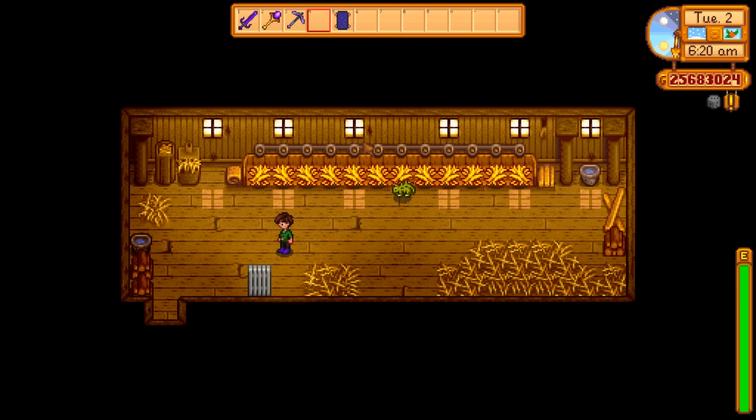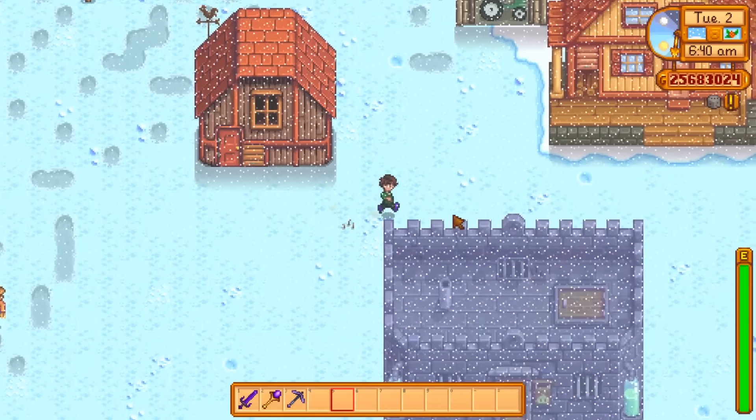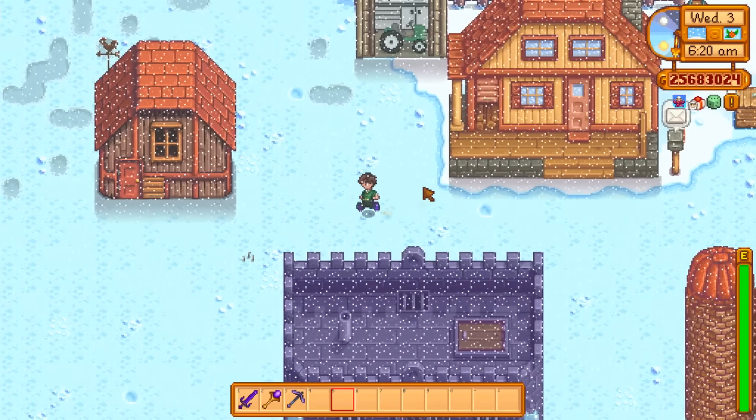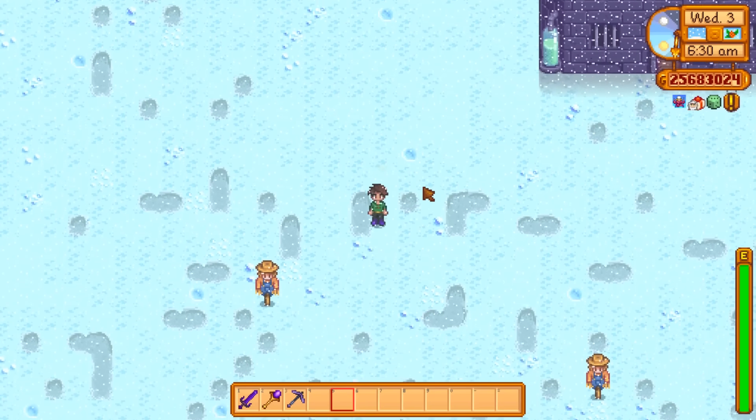There is also an exploit using wallpaper number 108 — it acts like a dinosaur egg. If you go to put it in the incubator you get the same result: wallpaper in, dinosaur out. So if you're having trouble getting a dinosaur egg, just throw in that purple wallpaper with white dots, number 108, and you'll get a dinosaur.